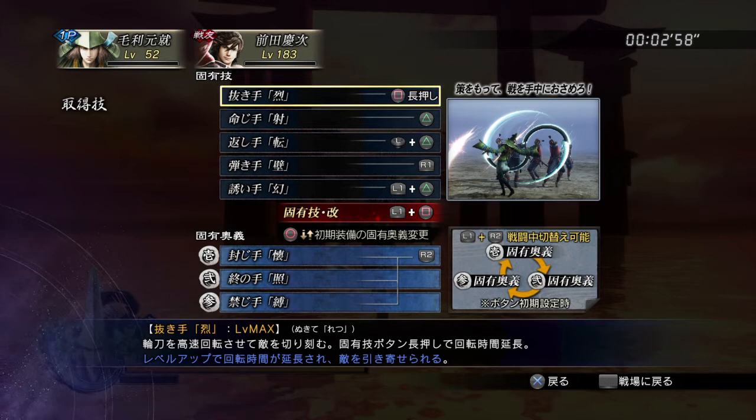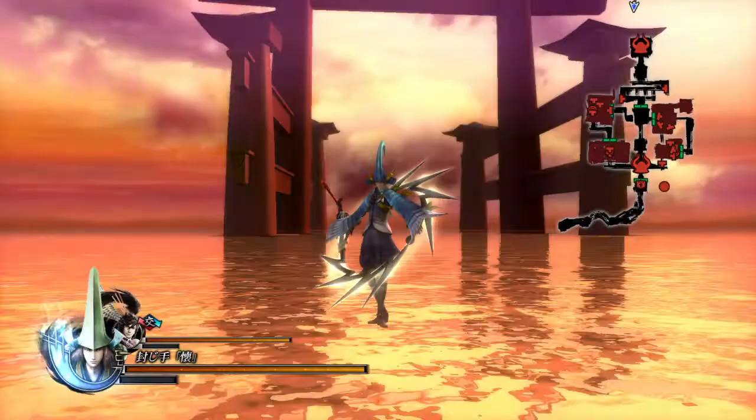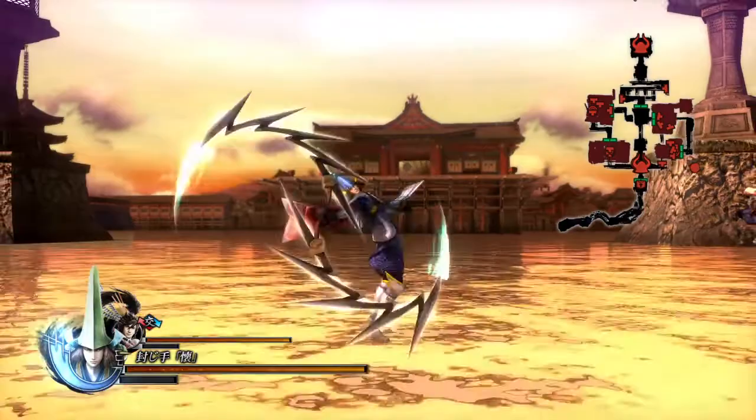If you hold Square, it's called 'Capturing Move: Fury' — 'Torae Waza: Funnu' I believe. Each character has an eight-string attack, so if you tap Square a total of eight times they'll do a full combo. If you hold Square though, he'll spin and keep going for a very long time.